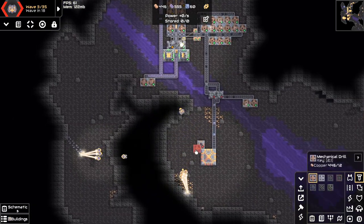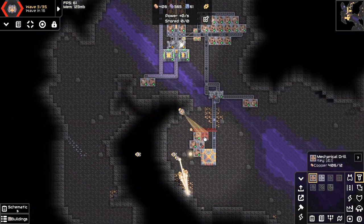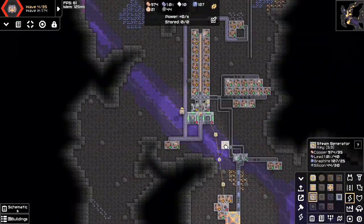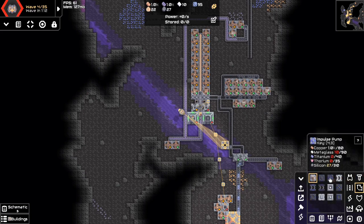I tried to make a quick metaglass setup but I remembered I don't have unloaders yet, so I just hand-feed it and it looks awful. And I'm upgrading to steam power.